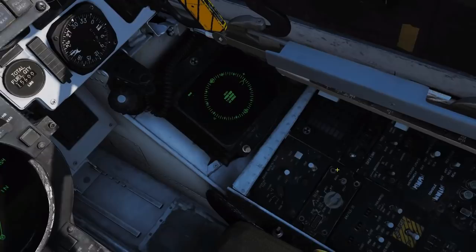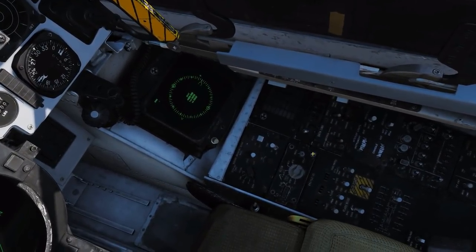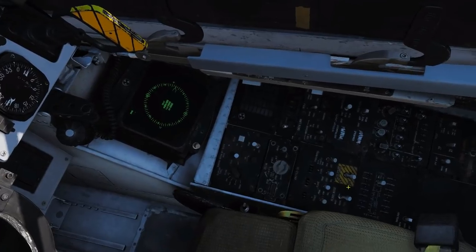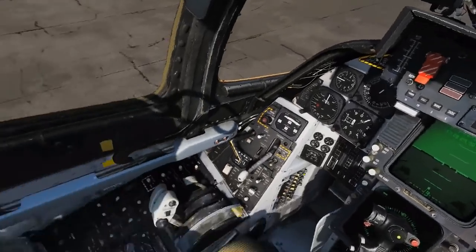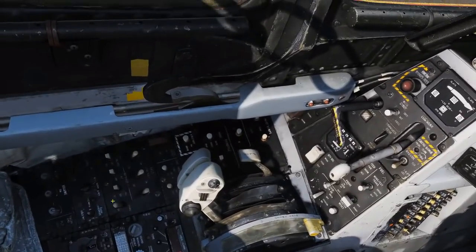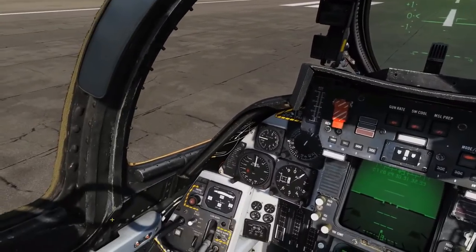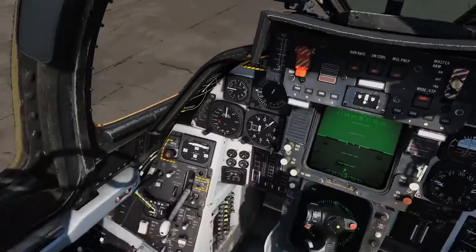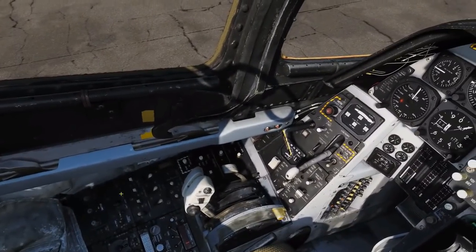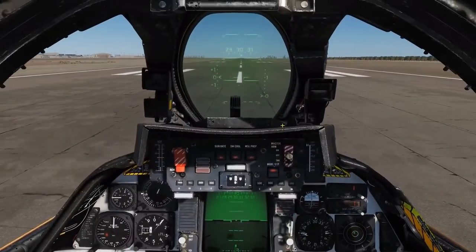We have an onboard ECM jammer system and a full countermeasure suite controllable from both cockpits. We also have AFCS with multiple autopilot modes including altitude hold, attitude control, and a carrier-landing autopilot — a massive range of autopilot capability.